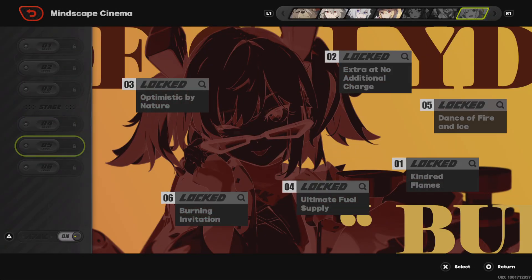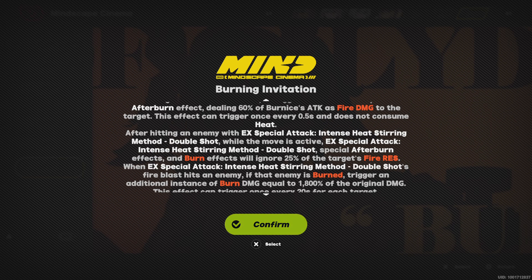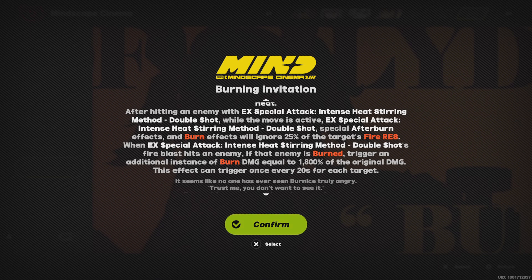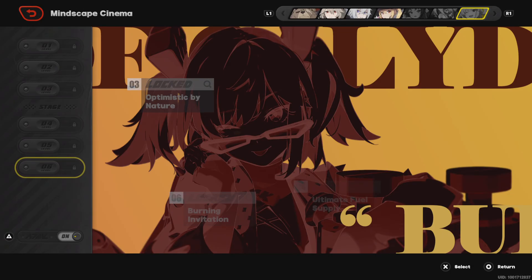Another cinema upgrade: when hitting an enemy the move's critical rate increases, max flame spray duration and double shots are extended by an extra second. With the EX Special Attack it triggers an additional special Afterburn effect, and it does not consume heat. Also, when double shots are active, the Burn effect ignores fire resistance of the enemy — that's cool.